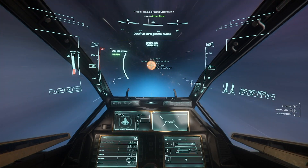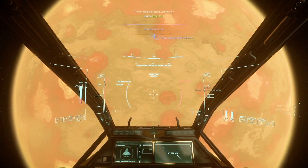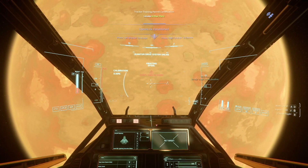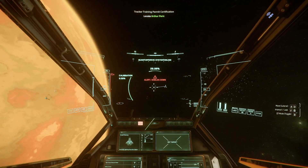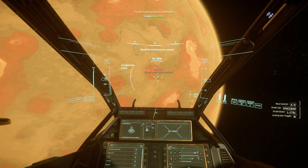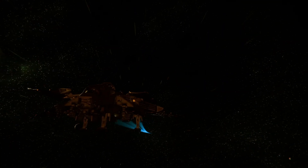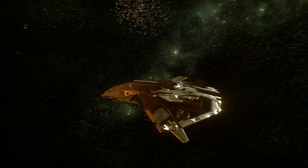One thing I noticed is that my weapon displays disappeared. I'm gonna cycle power. Yeah, they all work. Oh, so that's gear down — and then the armor plates kind of pull in for gear up. Okay.